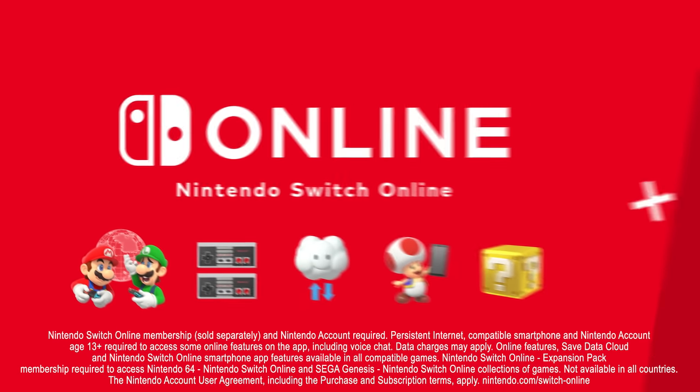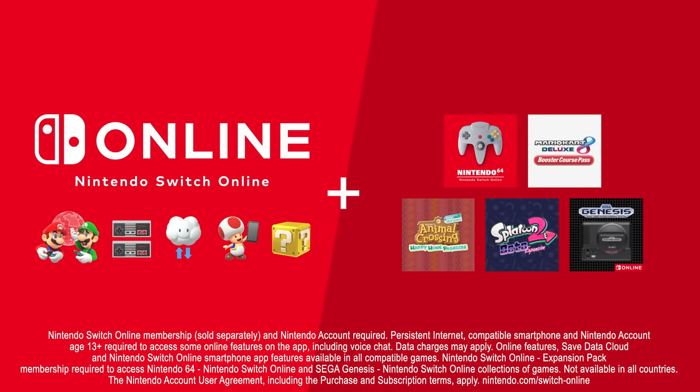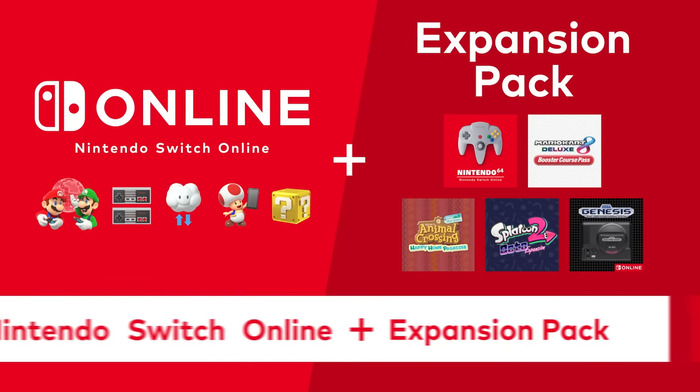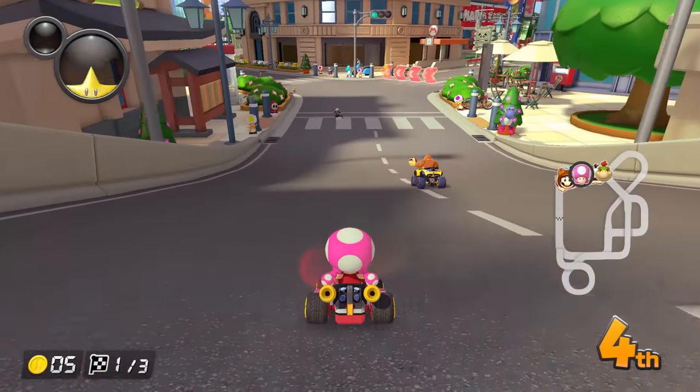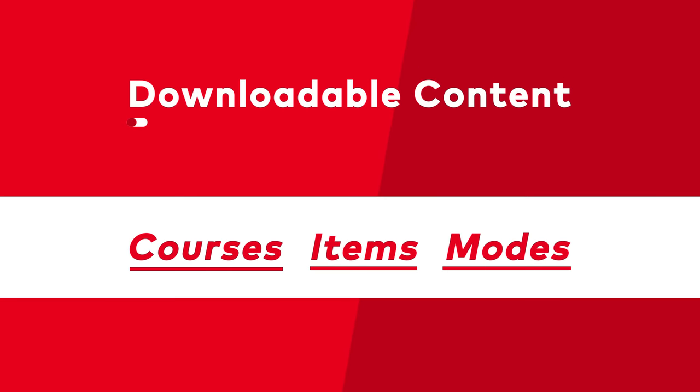With an active Nintendo Switch Online plus Expansion Pack membership, you have access to a variety of benefits that level up your gaming experience at no additional cost. This includes extra in-game content in select games, like courses, items, and modes known as downloadable content or DLC.